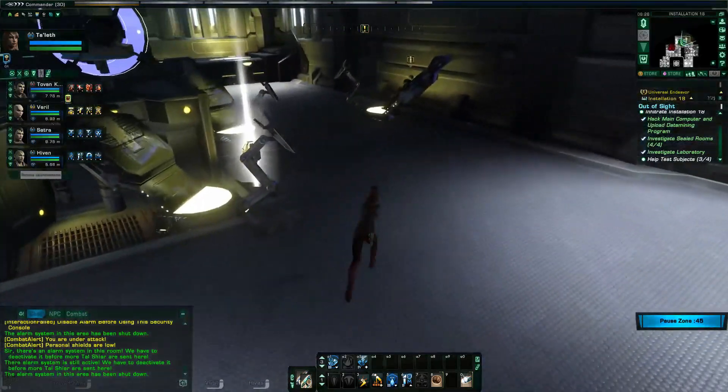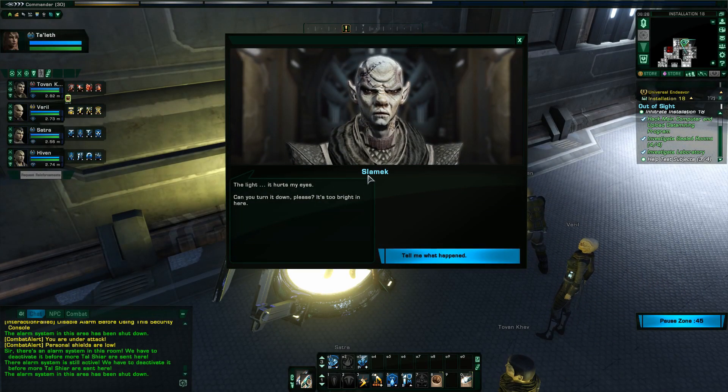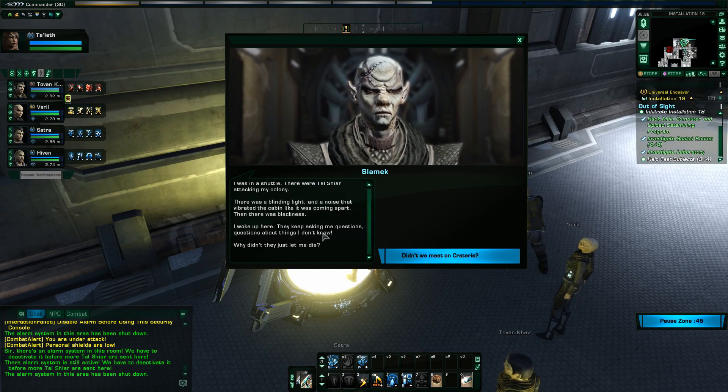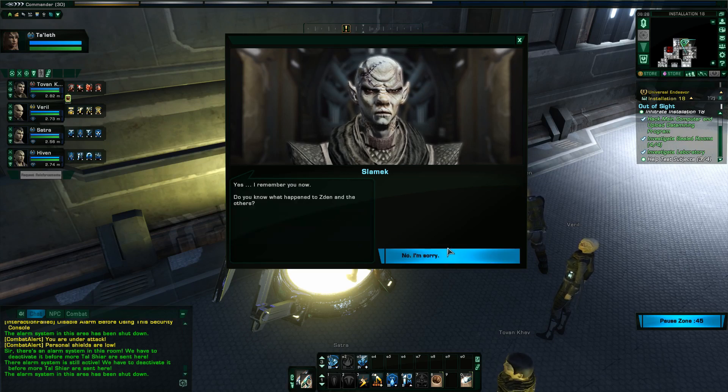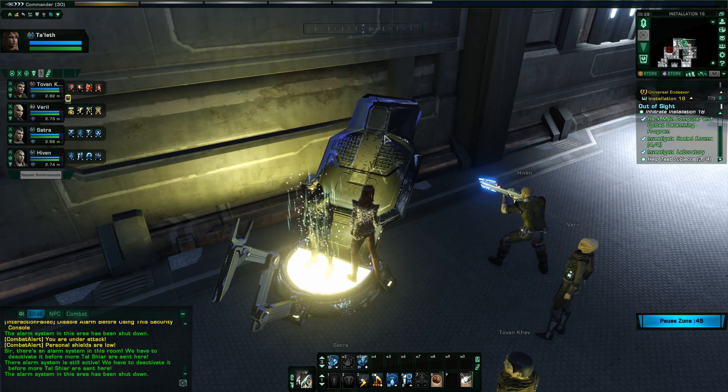There's another named prisoner - Lamech. A prisoner description: he was in a shuttle when Tal Shiar attacked his colony. There was a blinding light and noise, then blackness - he woke up here. They keep asking him questions about things he doesn't know. He asks did we meet on Craterus - he remembers now. He wants to find someone called Zden and the others. He knows the location of Obisek's base. He's disoriented - the lights make it hard to think, he needs somewhere quiet and dark. So that's him - interesting.